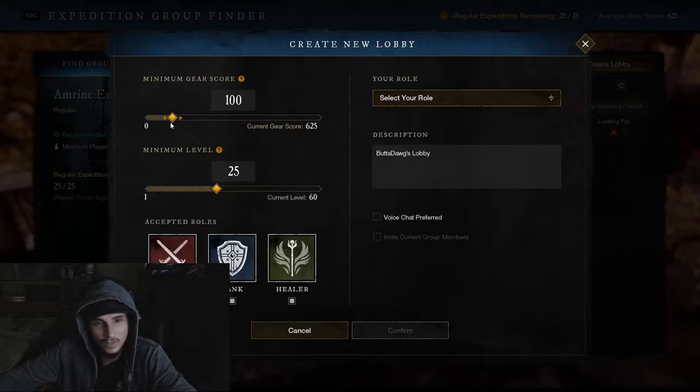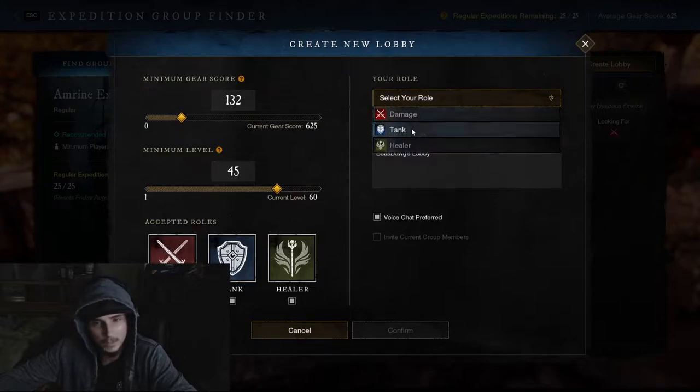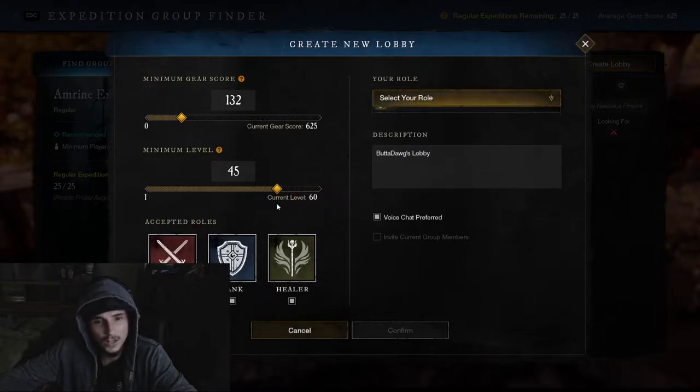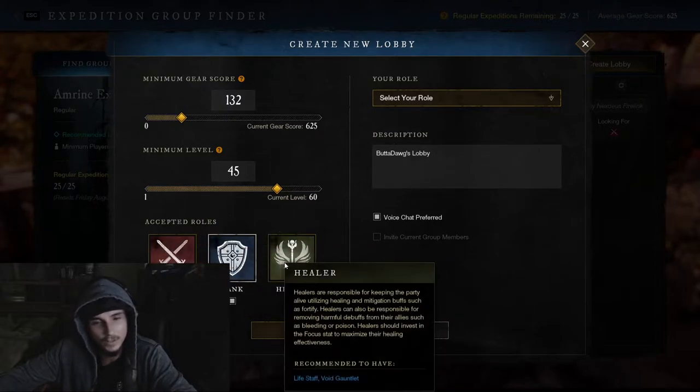If I don't want to join, up in the top right I can click 'Create Lobby.' I can set my minimum gear score, the minimum level, change the description, set it up, choose if I want voice chat preferred, and select my role — tank, damage, or healer.